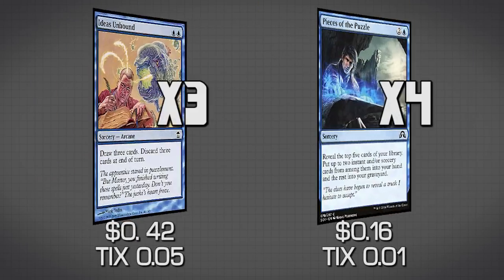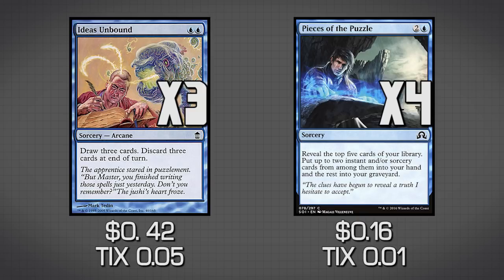Generating mana is one half of the combo, but we also have Ideas Unbound and Pieces of the Puzzle, which allow us to draw cards. Ideas Unbound can't be made cheaper by Baral or Electromancer, but it does let us draw three cards. If we don't manage to kill our opponent when we go off, Ideas Unbound will make us discard three cards at end of turn, which is probably going to kill us. Pieces of the Puzzle lets us reveal the top five cards, pick two instants or sorceries, put them in hand, and the rest go to the graveyard — great for finding the right cards when going off.